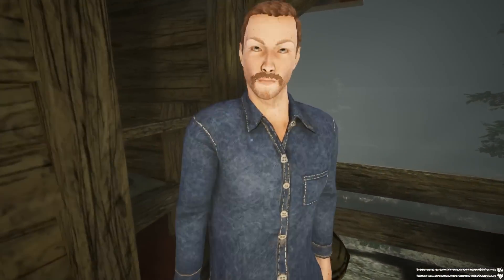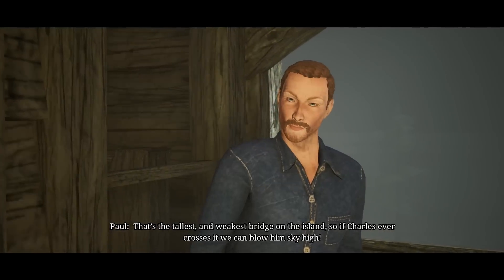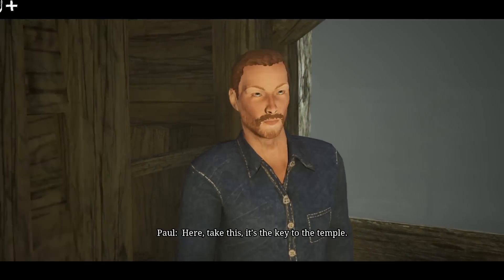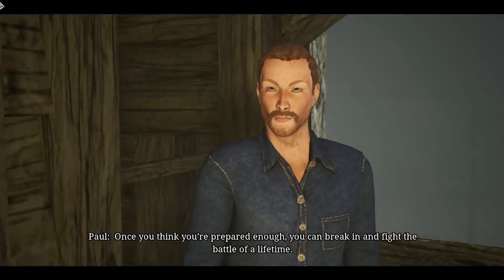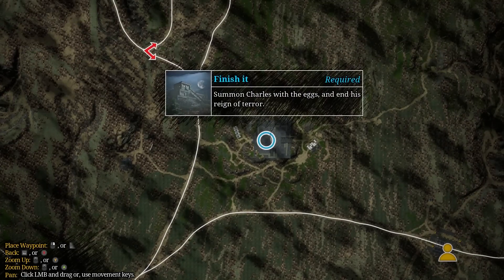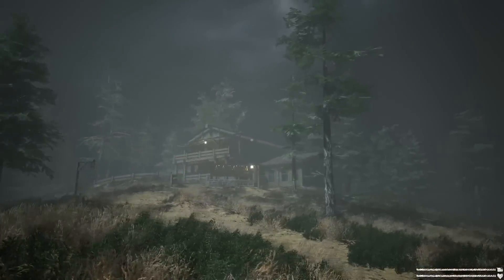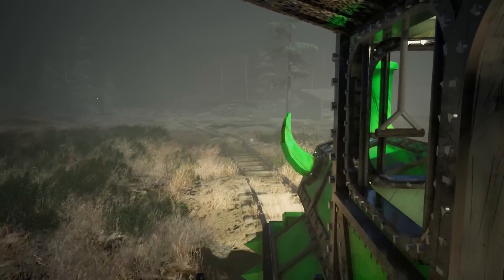Bombs are in place, Paul - what's your plan? That's the tallest and weakest bridge on the island, so if Charles ever crosses it we can blow him sky high. I'll be on standby to detonate the charges. Take this - it's the key to the temple. Once you think you're prepared enough, you can break in and fight. Summon Charles with the eggs and end this reign of terror. I've only got two eggs, I don't have three. See you later, Paul. You idiot.